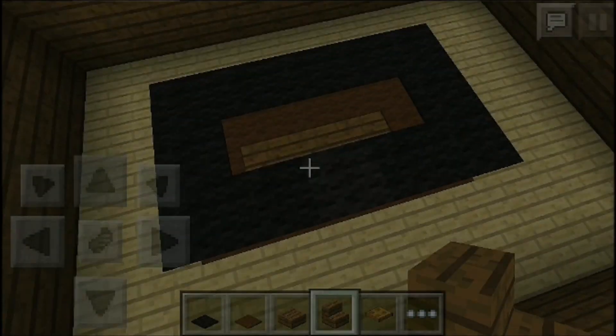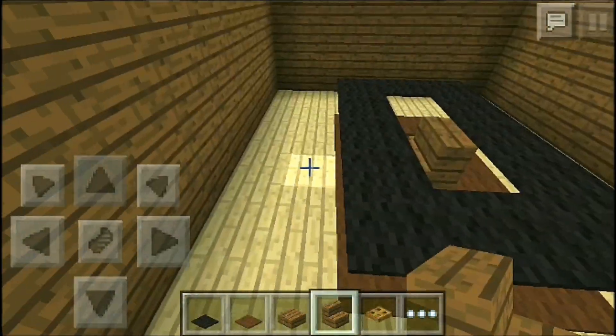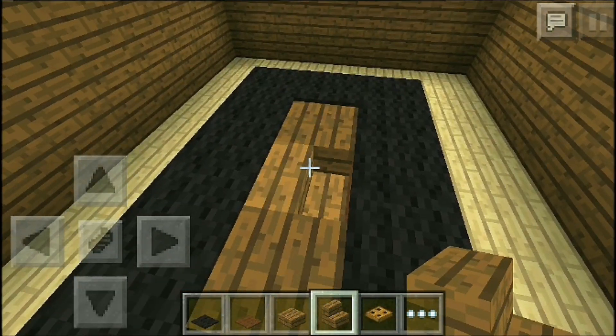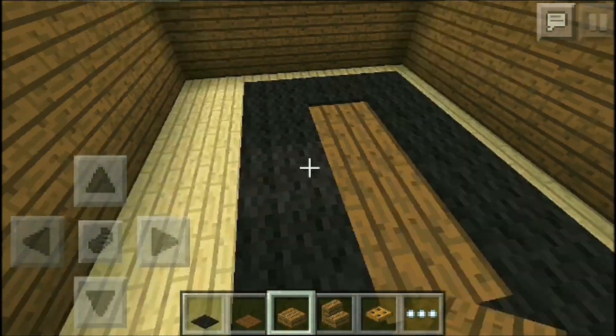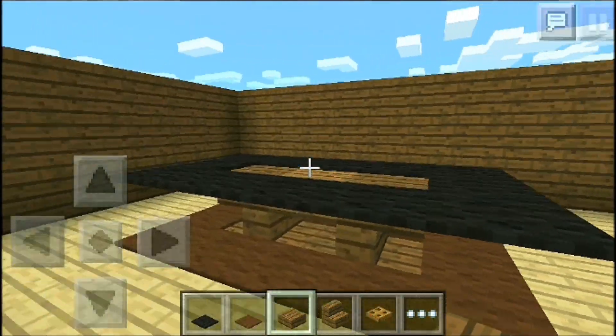Go all the way around, and then you're going to put the leg part of the table here. I'm using spruce wood, and I think this works out pretty well. There you go — as you can see, there is the leg part of your table and it looks pretty fancy.